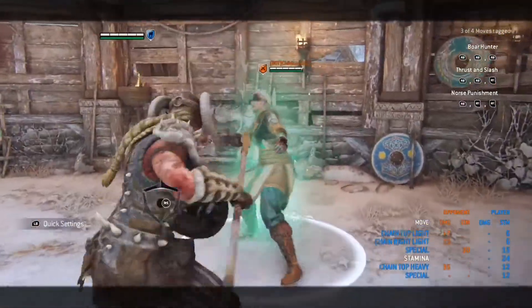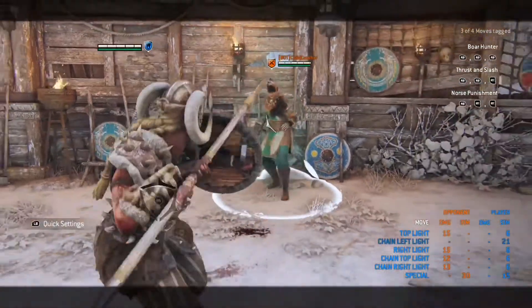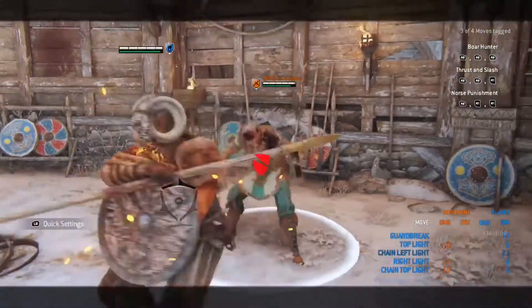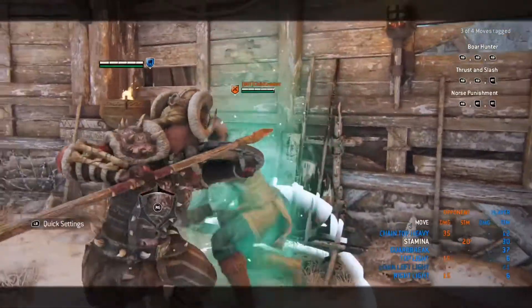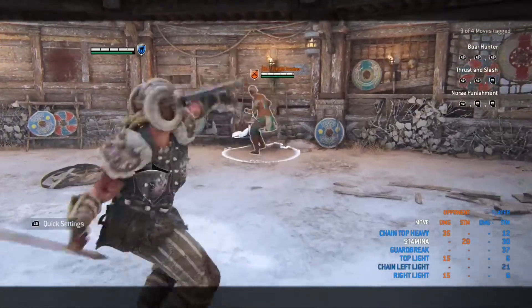If they're predicting the leg sweep and dodge backwards, you want to light at the top and Valkyrie will jump forward and still hit them. If they dodge to the side, light attack from the side and you'll shield bash them and stun them.